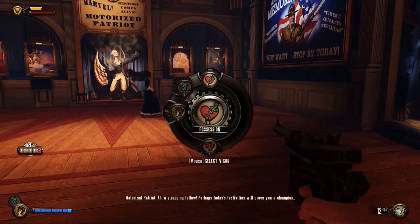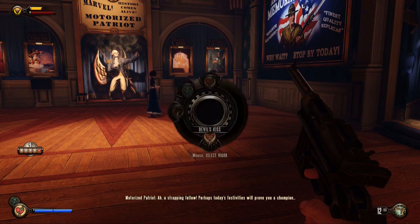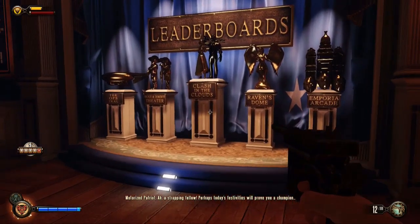We've got some free samples of various vigors from the main game: Undertow, Possession, Devil's Kiss, and Bucking Bronco. During the game my favorites were Possession and the Electricity one, but let's go Devil's Kiss for now and we'll see how we do.